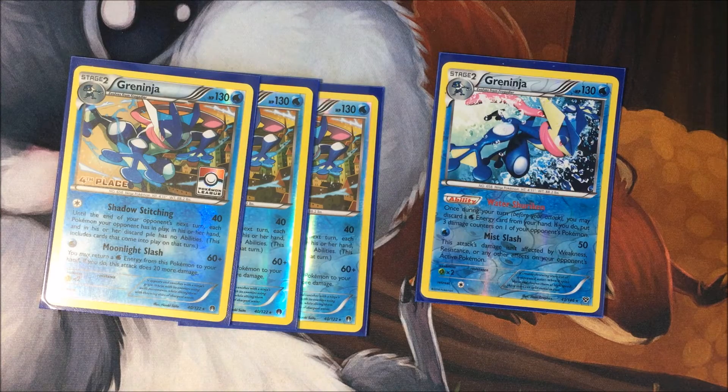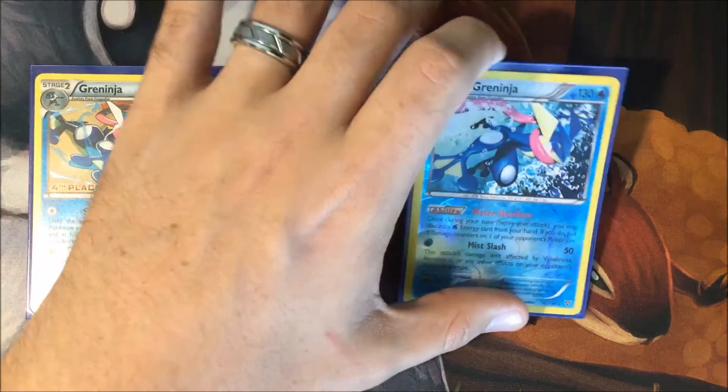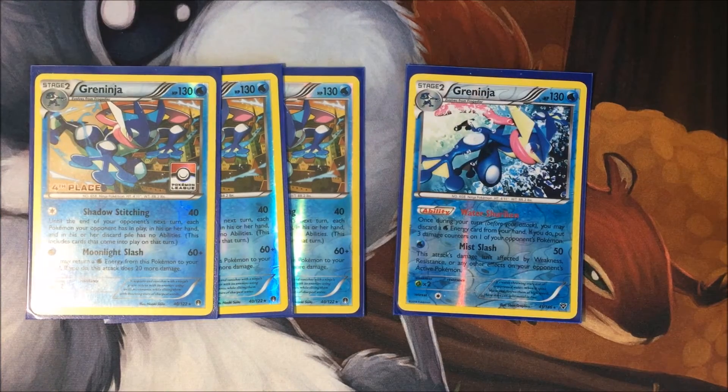The only downside to not playing Hex Maniac is you can't use that effect earlier in the game. The nice thing about the Baby Water Shuriken Greninja is that it doesn't have to be your active Pokémon to use its ability, whereas the Giant Water Shuriken one does. So play around with the ratios to your liking — season to taste, or I guess Greninja to taste.